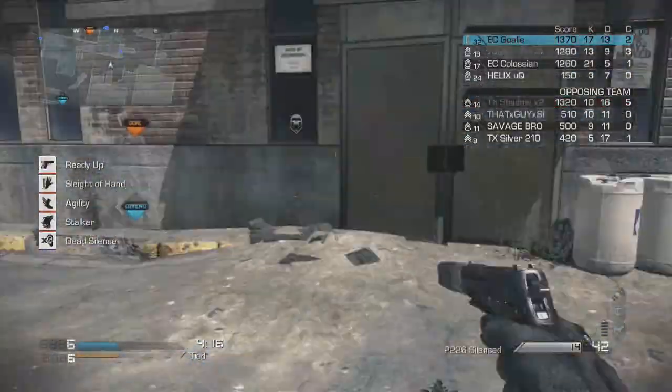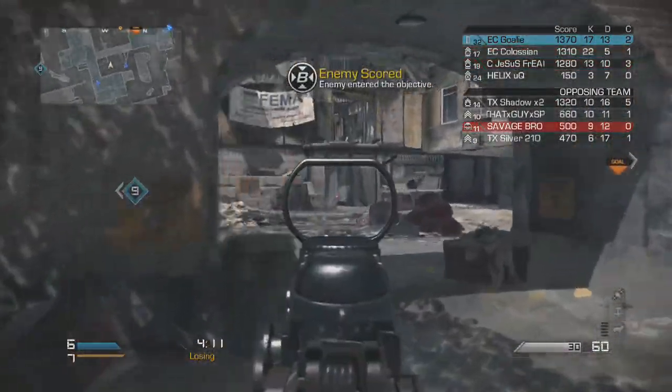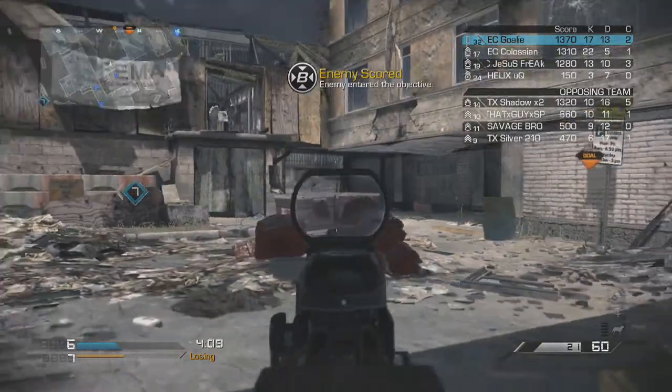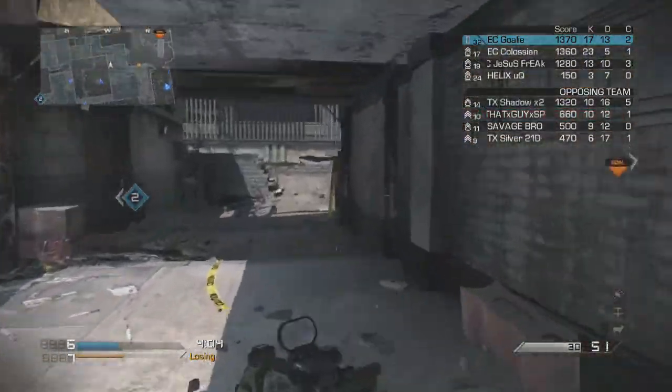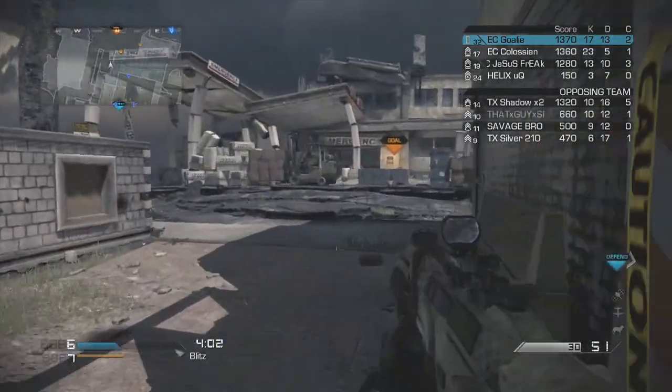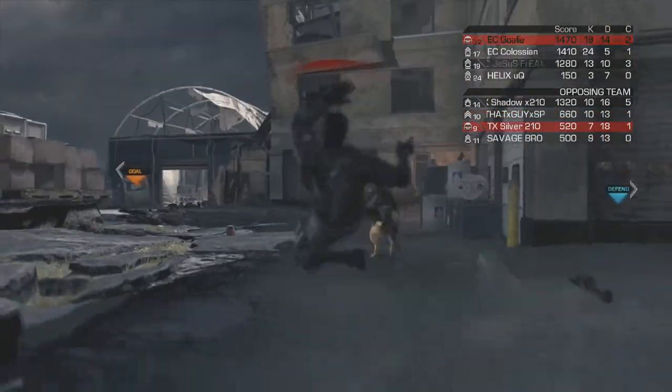Blitz is basically CTF, except you don't have to bring the flag back to your own base. In Blitz there are two objectives, rings, or portals — whatever you want to call them — on each side of the map.